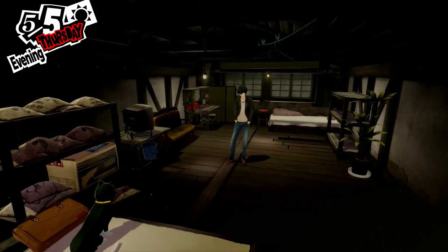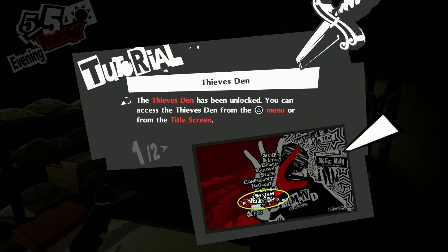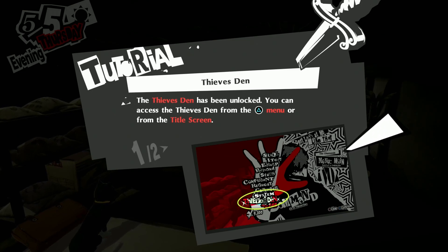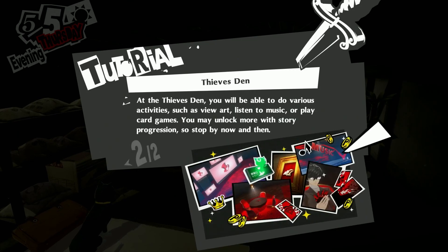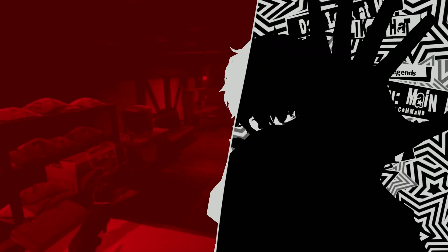This is the introduction to a brand new thing included in Royal — the Thieves Den. You can access the Thieves Den from the menu or from the title screen. At the Thieves Den you'll be able to do a variety of activities such as view art, listen to music, or play card games. You may unlock more with the story's progression, so stop by now and then.